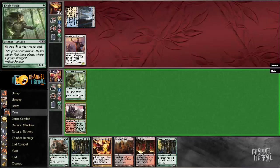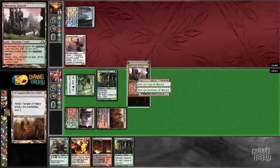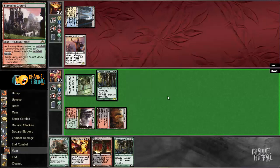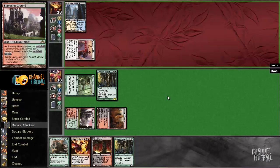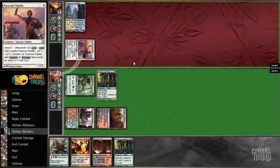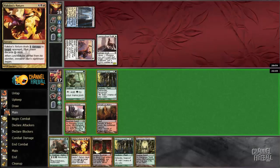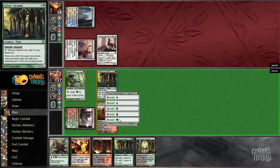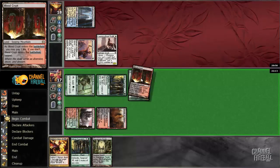Our opponent has a Favored Hoplite, and I think we want to put that on the bottom. We have plenty of mana in this hand already. This feels like a bluff to me — he could have an Ajani's Presence, I suppose. It's probably not a bluff worth calling, and he has another guy but seems to be short on mana. So we'll just make a Polukranos and pass.